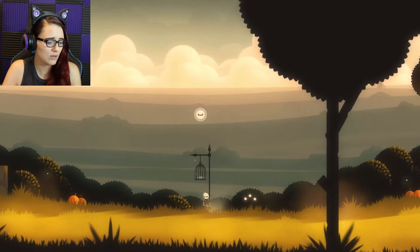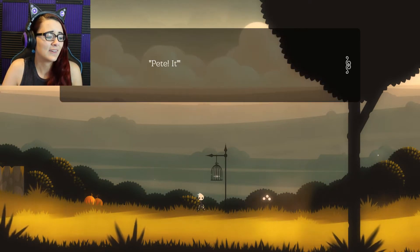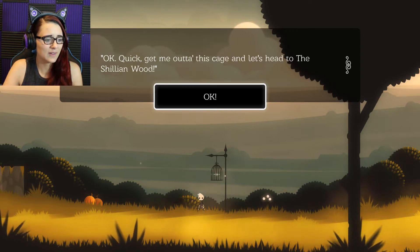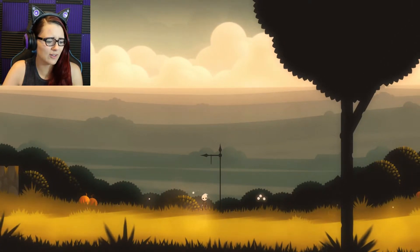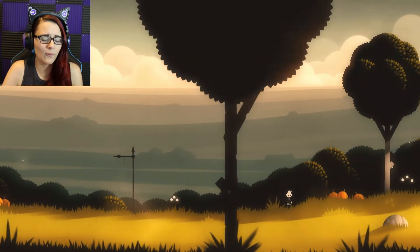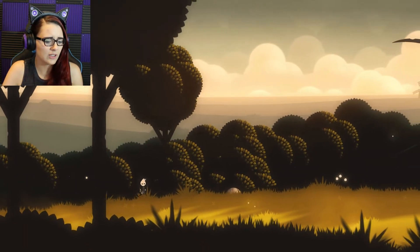I keep forgetting that space isn't jump. That's my bird? That looks like a fairy. So we have a fairy now — or a bird, whatever. Let's head to the Shillian Wood, I guess.